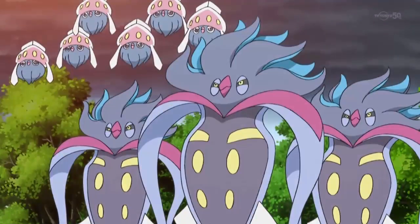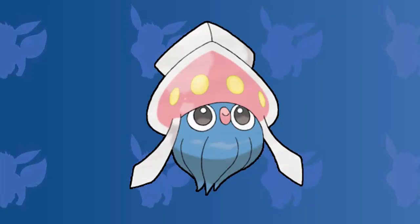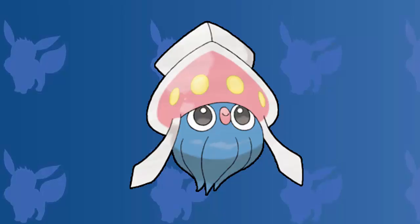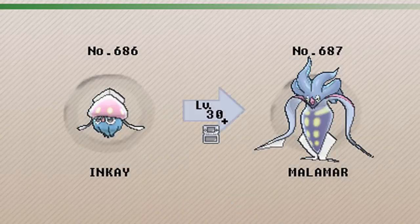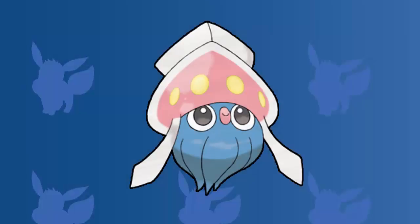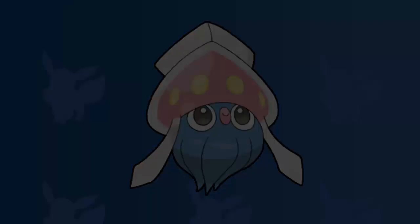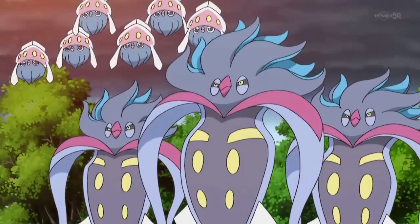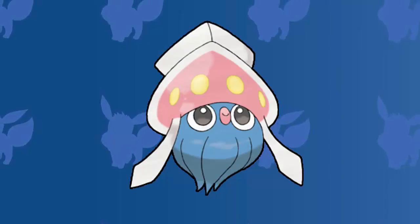Finishing things off and claiming the number one spot in today's top five video is Inkay, and evolving it into Malamar. Inkay is a dual-type dark and psychic type Pokemon introduced in generation six. It is a primarily blue squid-like Pokemon with a transparent mantle that resembles a hat with a pink inner body overlaid with yellow lights. The evolution method introduced along with Inkay and Malamar is so unique that it actually causes you to have to do something outside of the actual Pokemon game. After getting your Inkay all the way up to level 30, Inkay has the ability to evolve, but in order to successfully complete it, you need to turn your 3DS upside down when it levels. Yes, seriously — flip it over and hold it the wrong way during a level and it'll turn into Malamar. For me, this was such a cool new, inventive way to evolve a Pokemon, and it just makes you wonder what Pokemon might come up with next for evolving their creatures. For all of these reasons, Inkay takes the number one spot in today's top five video.